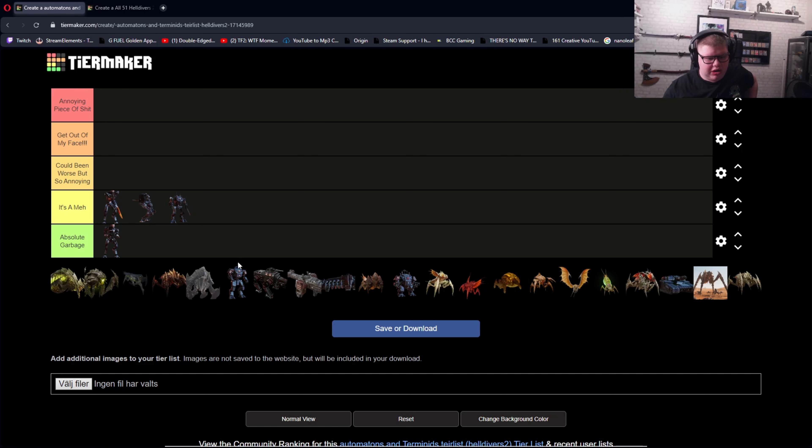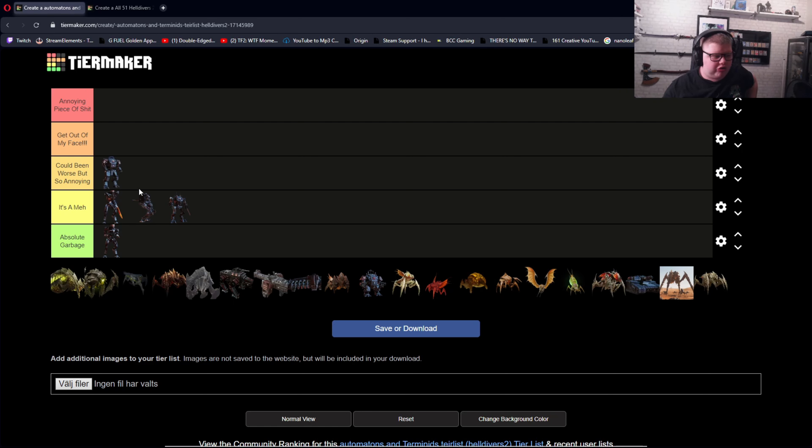Here comes the Devastator. I actually forgot to add in the other one with the rocket launcher. We have the normal Devastator and the rocket launcher one. The normal one is kind of all right — it can punch really hard, shoots like one of those super droids from Star Wars. I'd probably say could be worse but so annoying. But the one with the rockets is definitely get out of my face. I am so tired of getting shot across the freaking map by these guys with rockets — how do they have so many rockets?